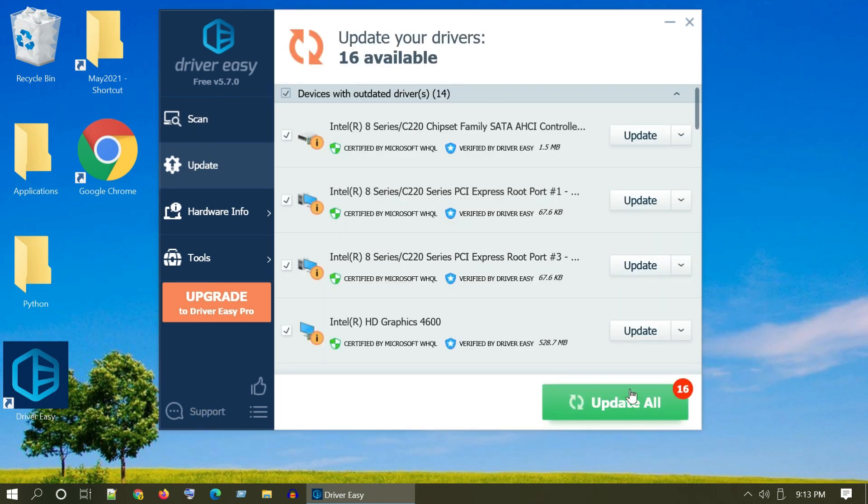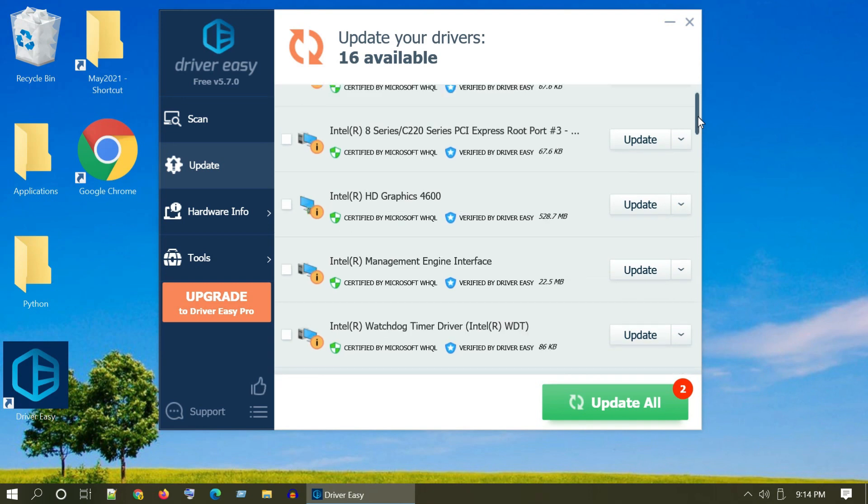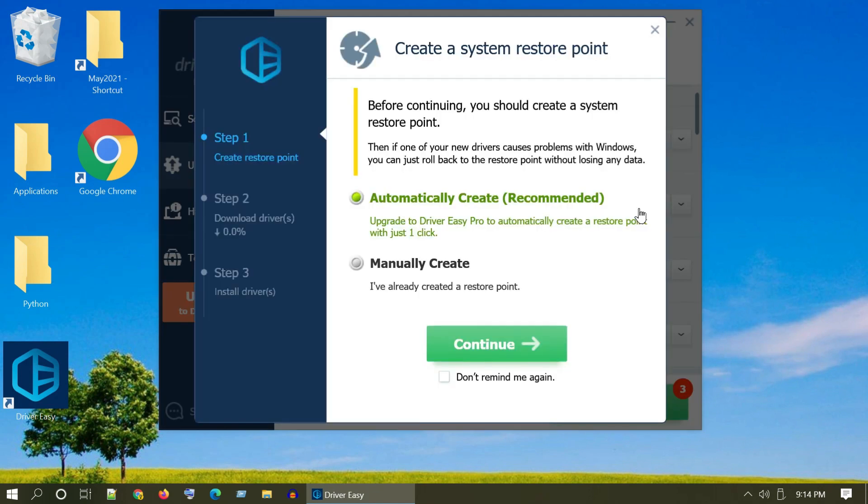The Update All option does not work on the free version, so please follow the exact steps that I do. Deselect all, and select only the graphics driver. Click on the corresponding Update button, then choose manually create and then continue.